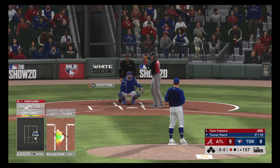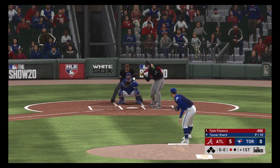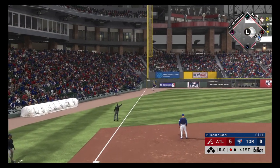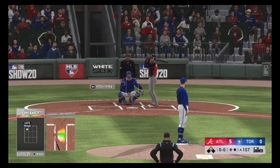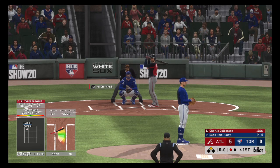One away here with the bases empty, and next to bat will be the catcher Tyler Flowers. Swing and a ball pulled hard down the line in left, and that one skips up over the wall for a ground rule double. Sean Reed Foley will come on and get some work as he makes his second appearance so far this spring.